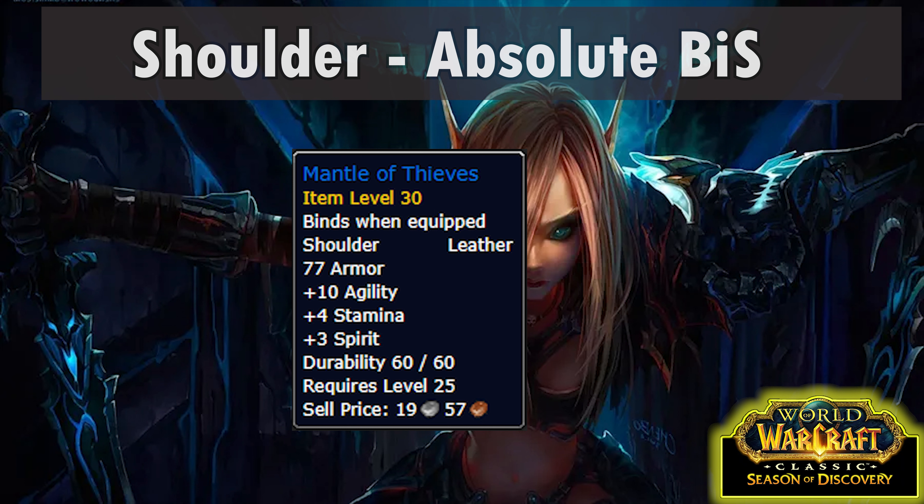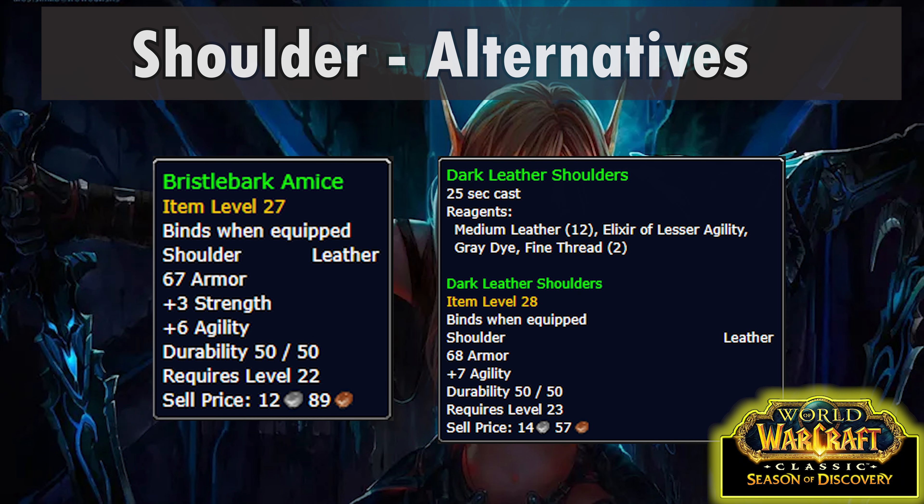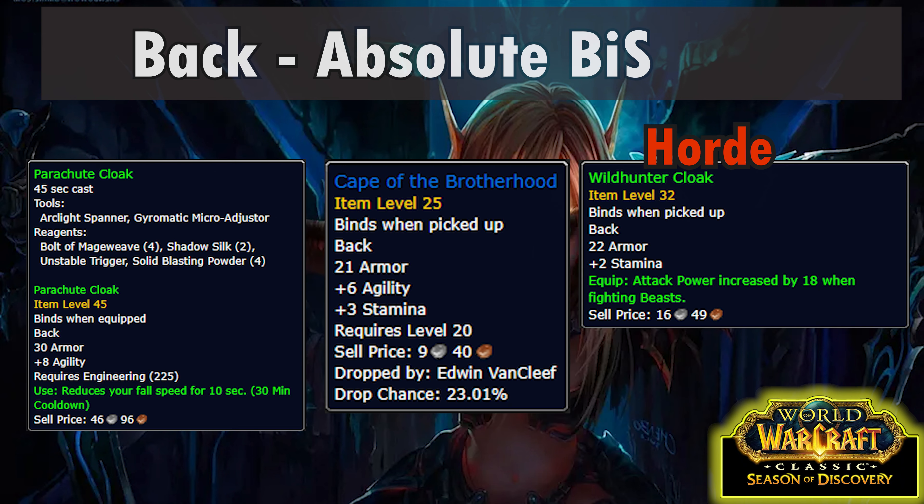Moving on to the shoulder slot. Our best in slot is the Mantle of Thieves from Razorfen Kraul trash. It's BoE but also pretty difficult to farm, so it will likely go for a lot of gold. If you can't find or afford it, Bristleback Pauldrons are only a little bit worse and they're a world drop BoE, so much easier to get. Even easier and only slightly worse are the Dark Leather Shoulders, which can be crafted by leatherworkers. There aren't really any relevant quest rewards, but you should be able to get at least the Dark Leather Shoulders pretty easily.